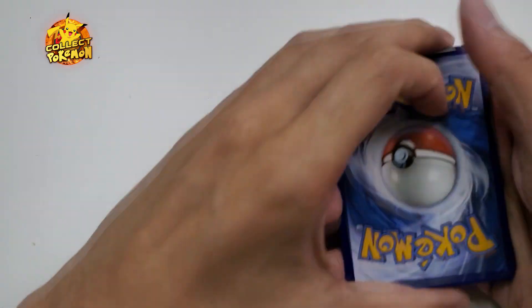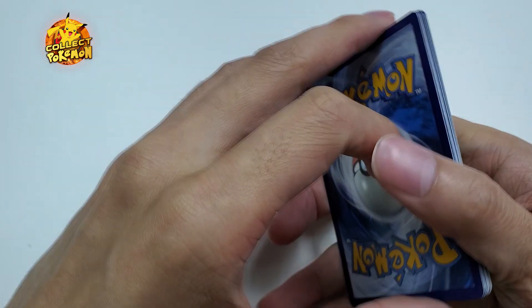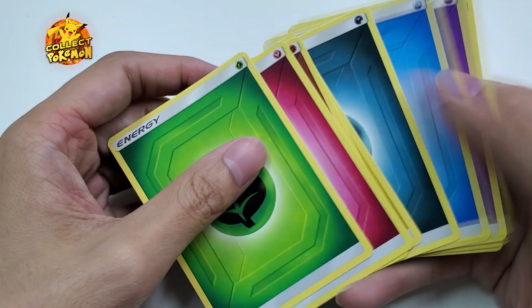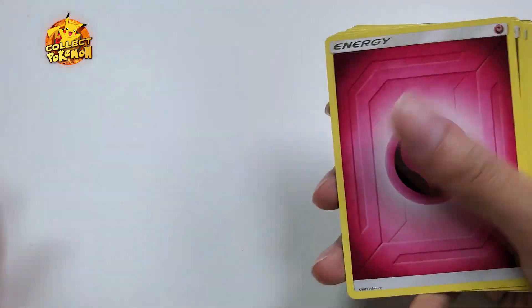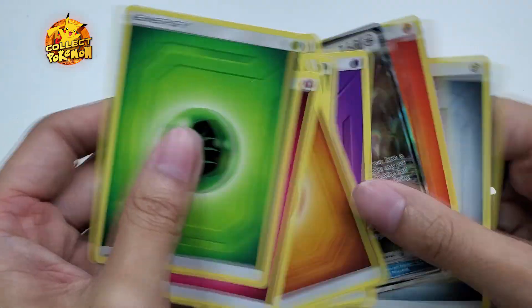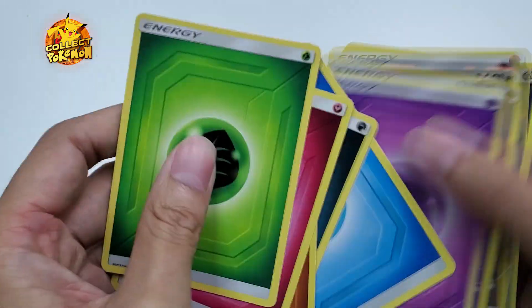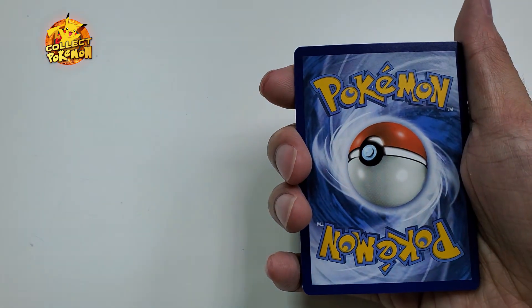So how the Japanese booster box brick Hong Kong style works is that you guys get to go on my website and purchase a slot. The slot is represented by an energy card, so you can choose fire, fairy, grass, double colorless — and yes, I don't have a double colorless energy so I'm using Eevee in this example.